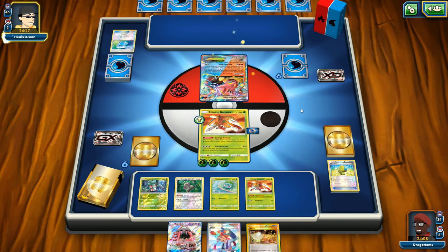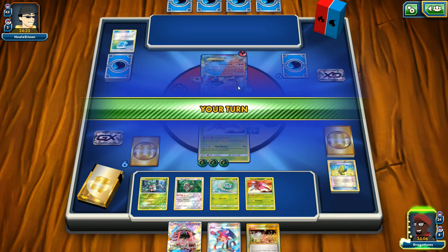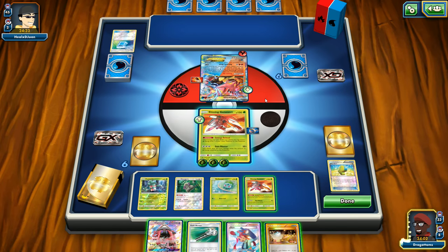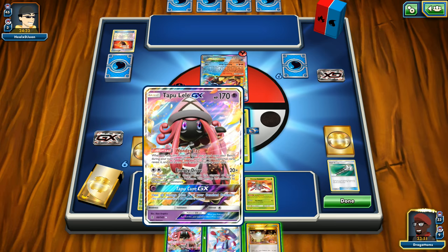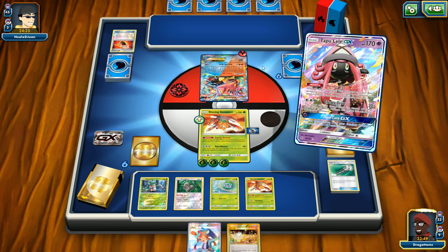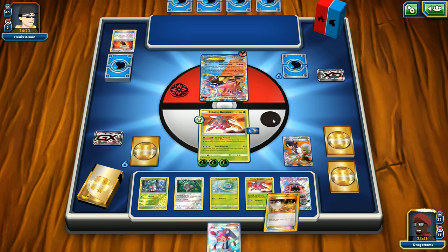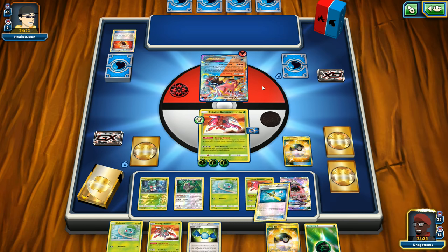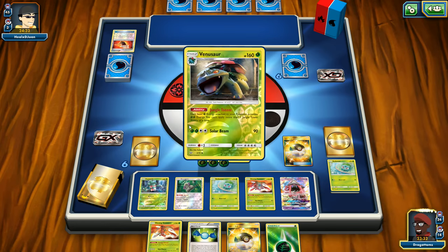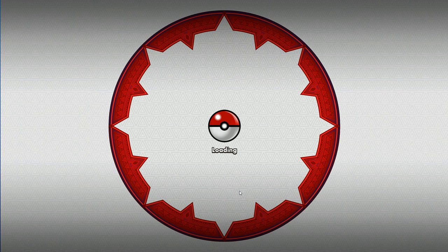Our opponent uses Max Potion and Volcanian — interesting. It knocks the energy off of them though, so we're okay with that. We're two-shotting anyway, so this is not really a big deal. We're doing 140. We need to draw Ultra Ball and a Rare Candy for game. Sycamore — and there is an Ultra Ball and there is the Rare Candy. So long as there's a Venusaur in the deck, which there is — and that was really quick. I'll take any win against fire that I can get.